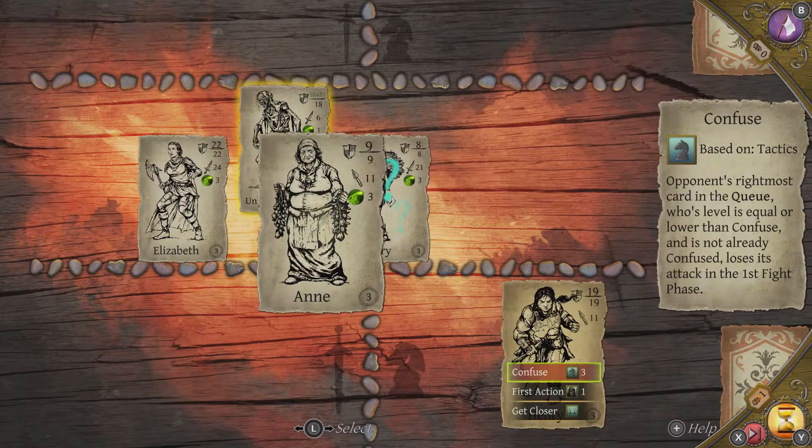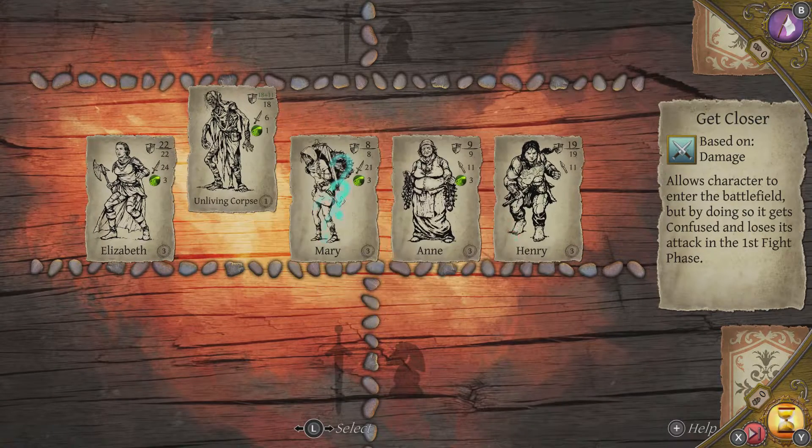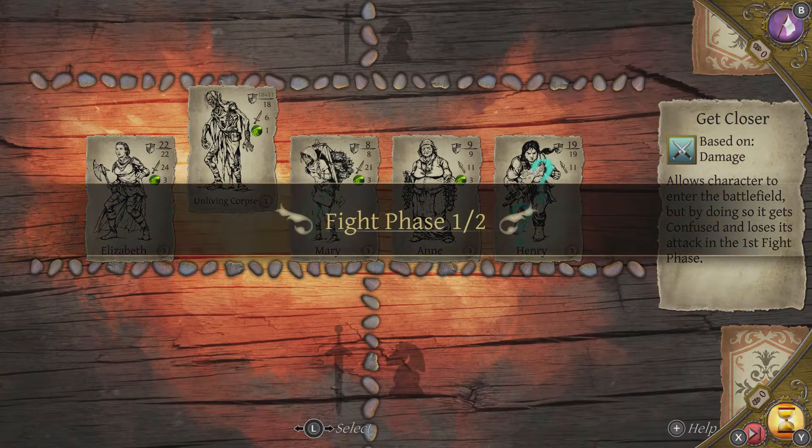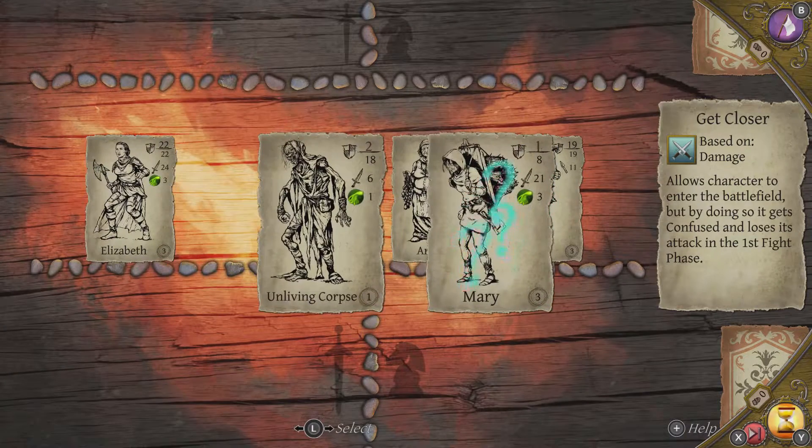You can go in and get closer as well. So we'll just commit our numbers here — it's going to be an absolute pacing for that thing. We have 3 cards in play and almost all of them are stronger than that unliving corpse, so we'll be fine.